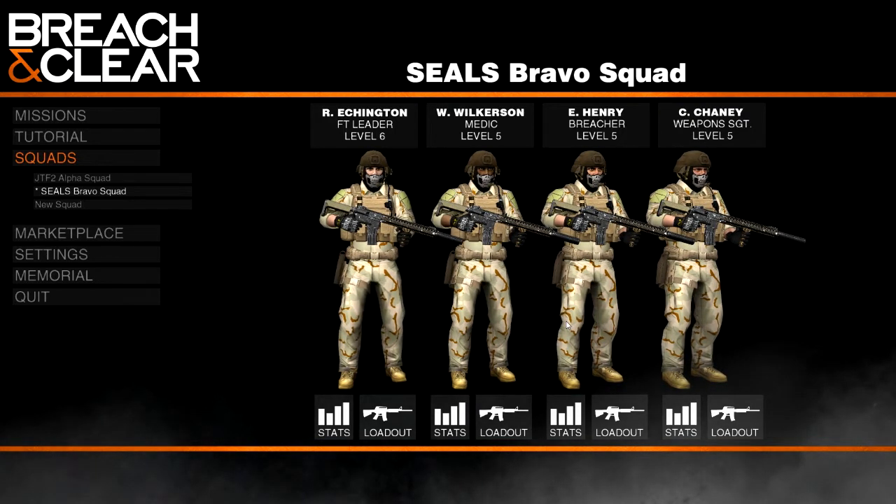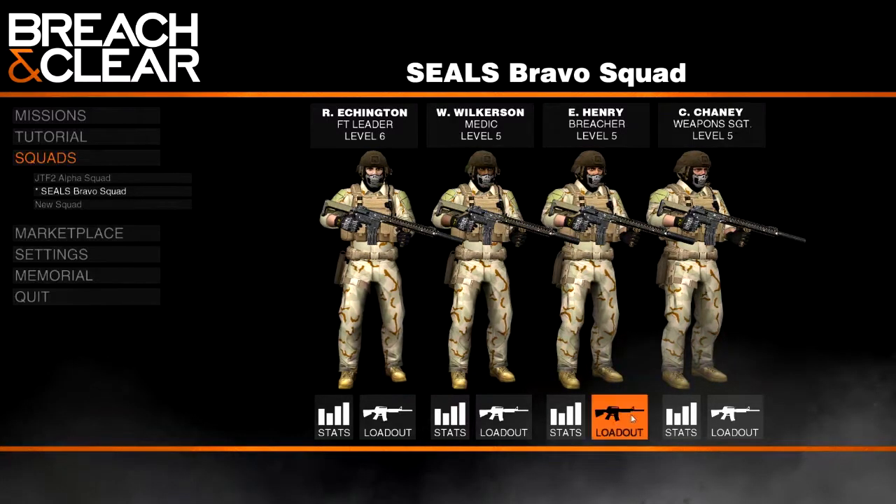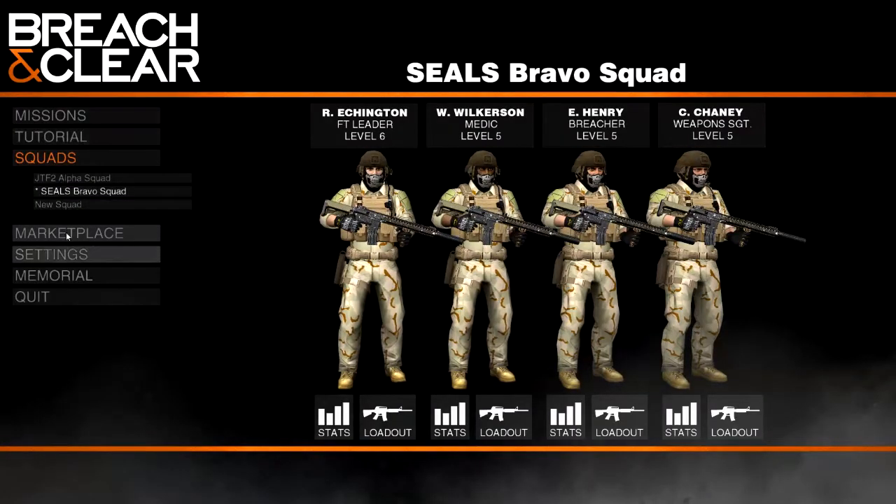Eventually we're going to want to customize them to their jobs, but for now we're just going to give them the best setup we can with the money that we have. We don't have a whole lot of unlocks. I guess we could pay for a few people to have better armor — like our breacher, maybe. Maybe he could have better armor. Let's buy him better armor before we go in.